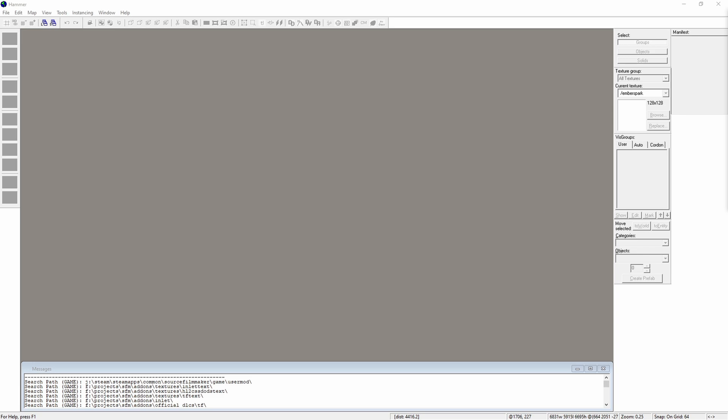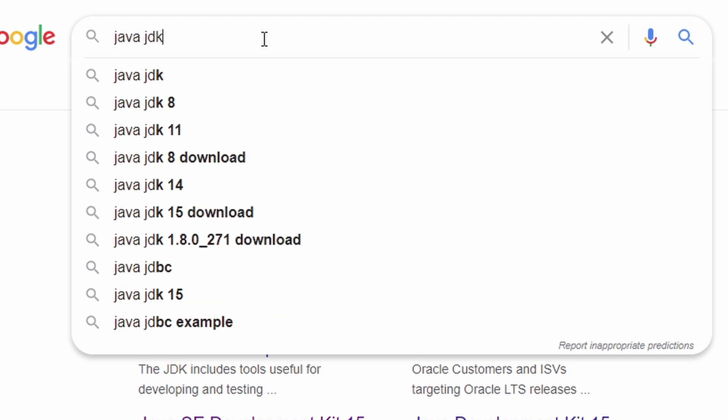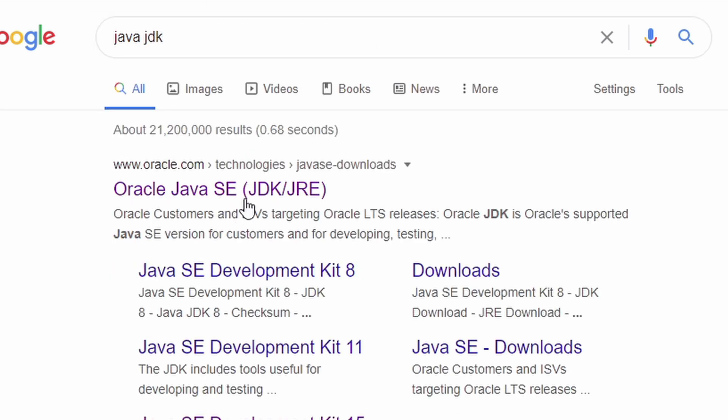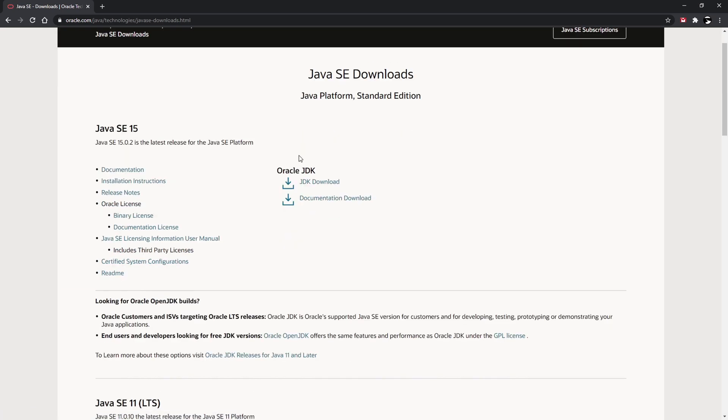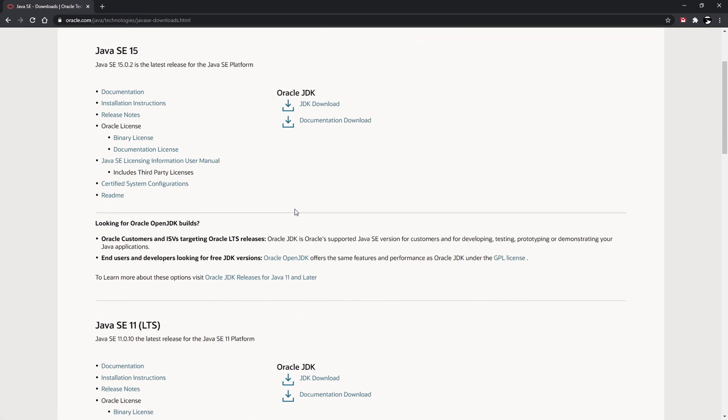First, search Google for 'Java JDK'. Go to the Oracle website and you'll be met with many options. You can install version 15, 11, or 8 — try all of them if they don't work, start from the top and go to the bottom. Whichever works, works best for you. I have version 14 but I'm not sure where it is.